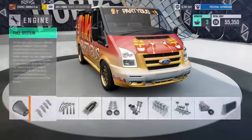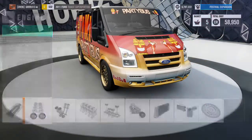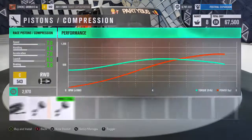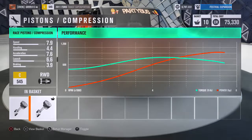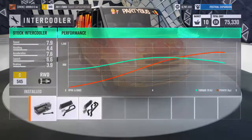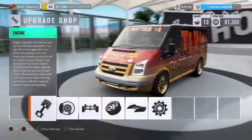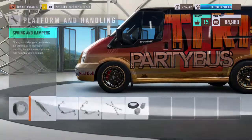We're going to put the 5.8 liter V8 in and then stack engine upgrades to give this thing as much power as possible — that is how you get the slidey action, how you go vroom vroom zoom zoom slide skid. You can see the speed just keeps climbing: 7.9 speed... 8.0... 8.1. I did put a supercharger on it which is already upgraded all the way.